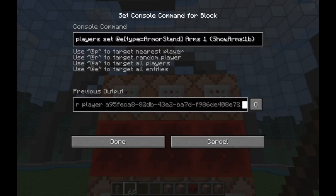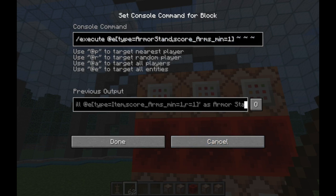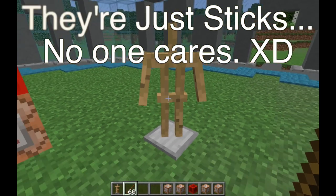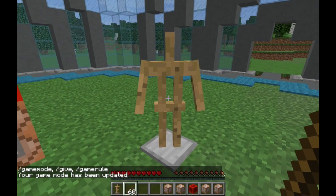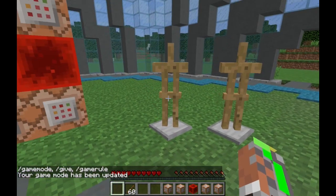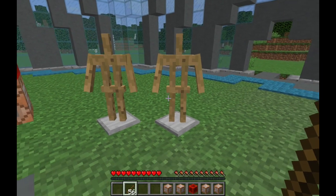Basically, how I did this is I'm adding one to the arms score of any armor stand that already has arms, and then at any armor stand with an arms score of at least one, I execute a command to kill any nearby item that also has an arms score. This means any armor stand with arms will destroy the two-stick items near it. One thing to note: these armor stands don't keep their data, so if you break and replace one, it resets and will no longer have arms.